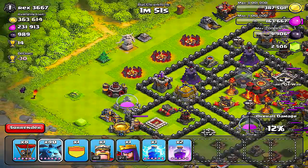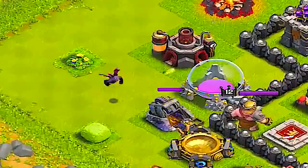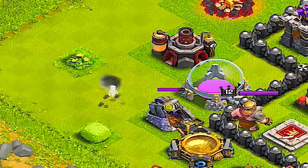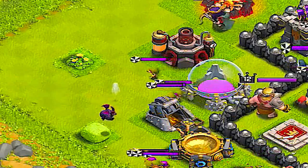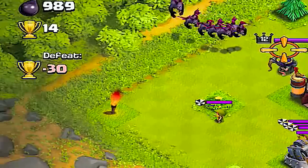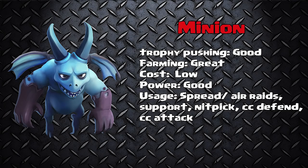Coming in at number 4, a very unusual troop — it is the Minion. The Minion is actually the smallest troop in the game, unless you're counting the skeleton minions. But as an individual troop, these guys are incredibly good. They are used in pushing, they are better in farming, and their cost is low.